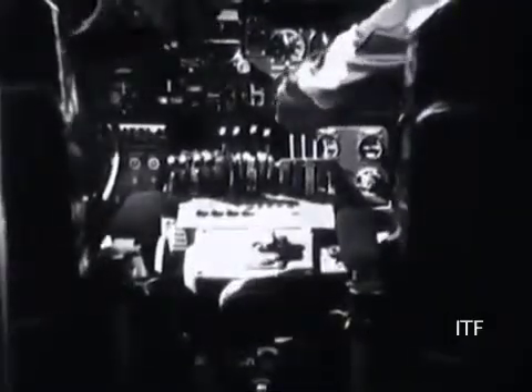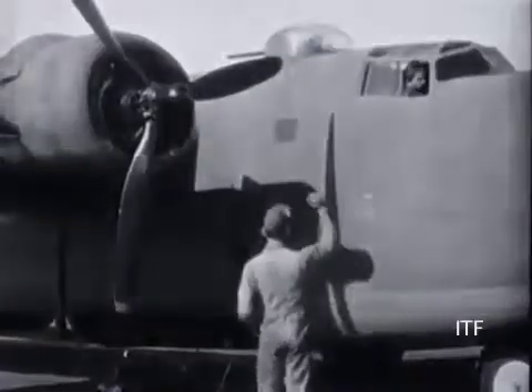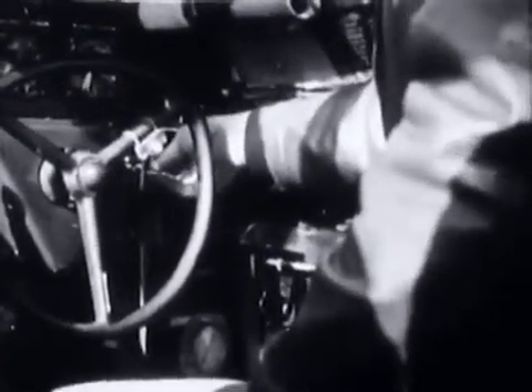The co-pilot checks to see that the mixture controls are in the off position. The co-pilot receives the all-clear signal on number three engine, starts the fuel booster pump, and switches on the number three magneto. Then the co-pilot starts the engine.